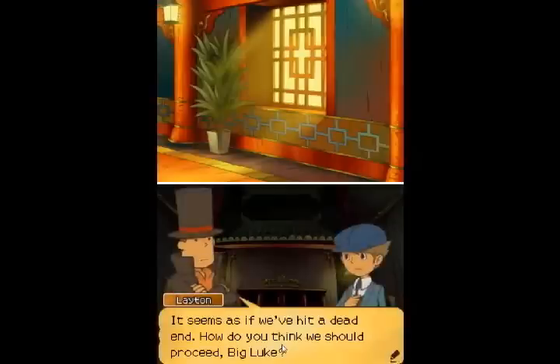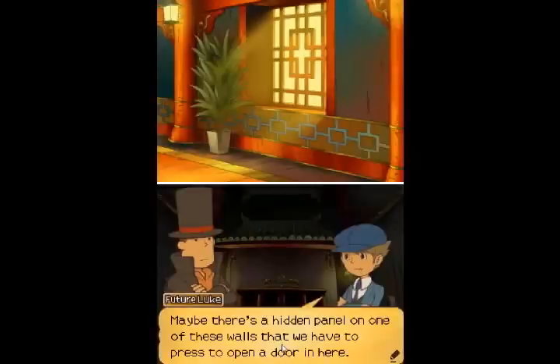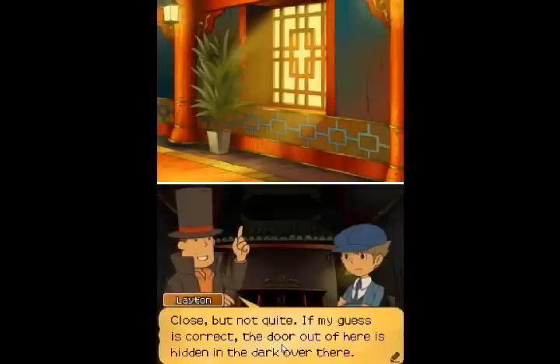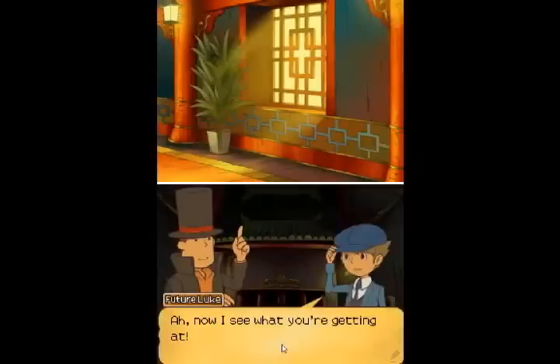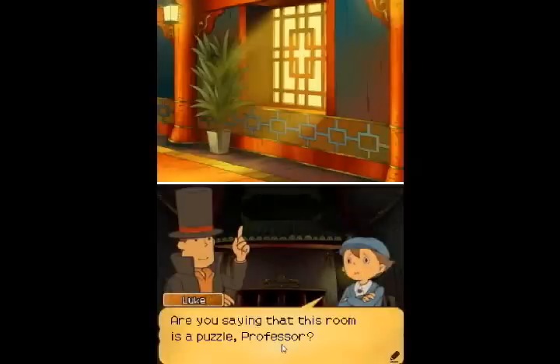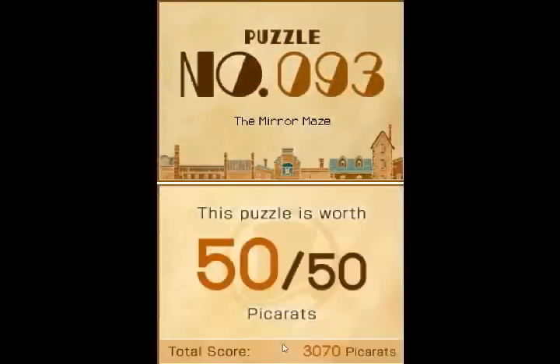It seems as if we've hit a dead end. How do you think we should proceed, Big Luke? Maybe there's a hidden panel on one of these walls that we have to press to open a door in here. Close, but not quite. If my guess is correct, the door out of here is hidden in the dark over there. But we can't just rush headlong into the dark — there's no telling what traps could be set there. Now I see what you're getting at. Are you saying that this room is a puzzle, Professor? That's right, Luke. And I'm about to solve our way out of here. Puzzle 93: The Mirror Maze. Worth 50 points.